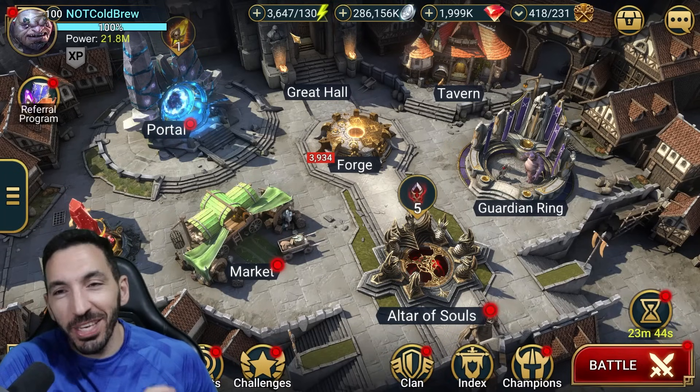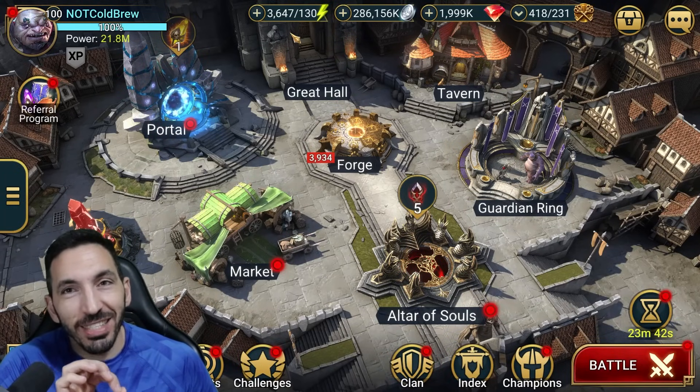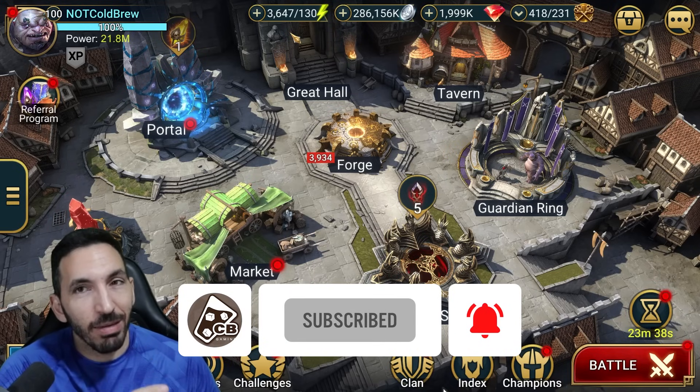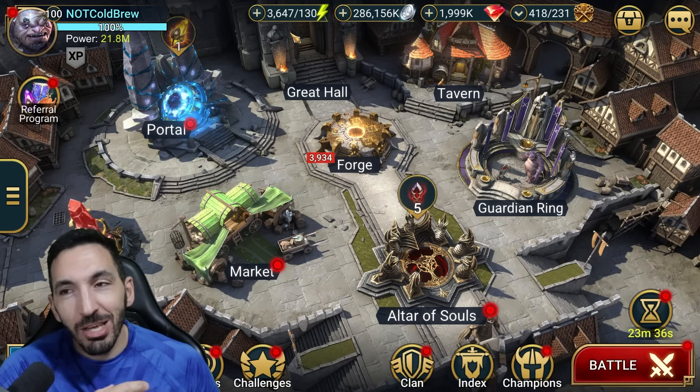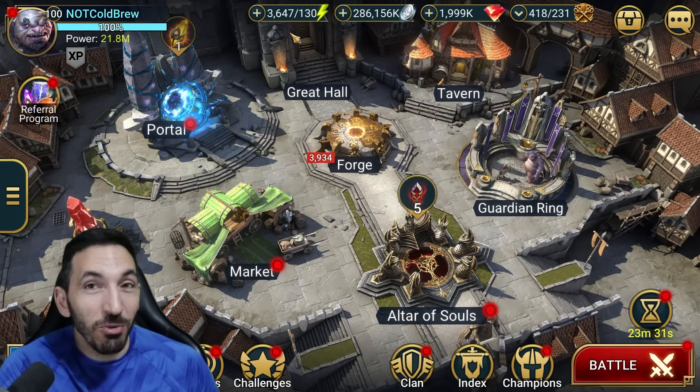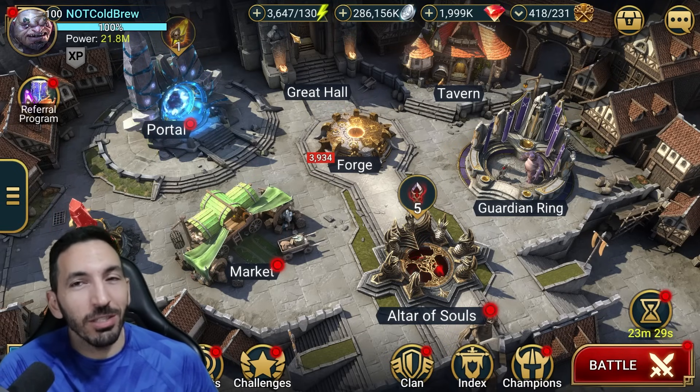Hey guys, Colby here. Welcome back to Raid - we are on the test server today. I'll showcase the fusion hero, the fragment collection hero we have available right now: Timid the Fool. You guys know already my thoughts on him if you watched my previous video. I found a reason why I should go for it and complete this fragment collection.